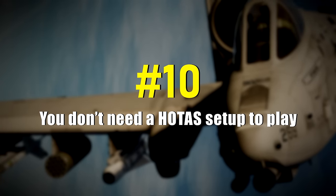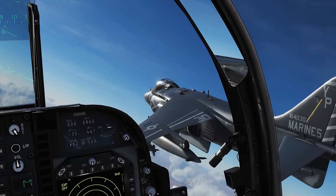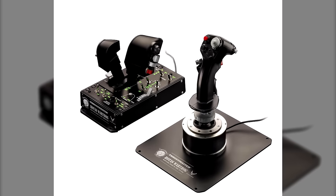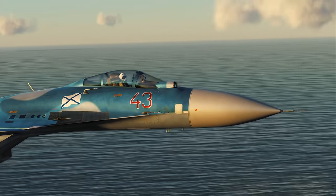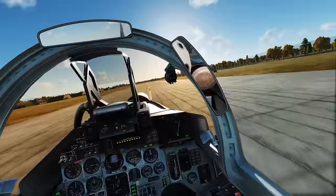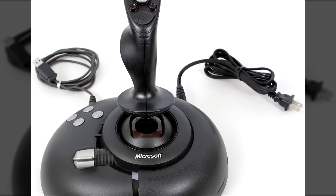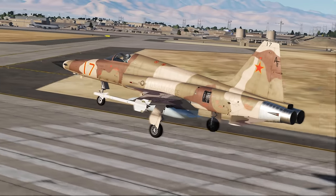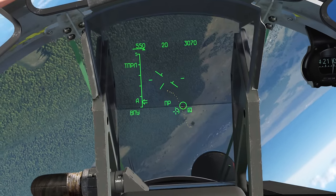Number 10: You don't need a HOTAS setup to play. You may think that you should own a hands-on throttle and stick, or HOTAS, setup when playing DCS World. Although you can play with just a mouse and keyboard, we recommend using at least a simple joystick with four or more buttons and an integrated throttle lever. But a HOTAS setup is in no way a requirement to get the most out of DCS World.